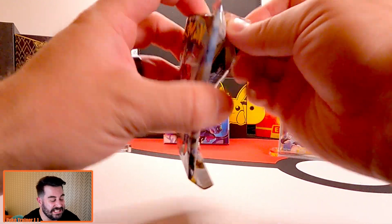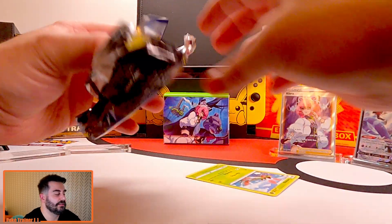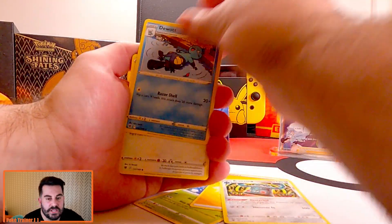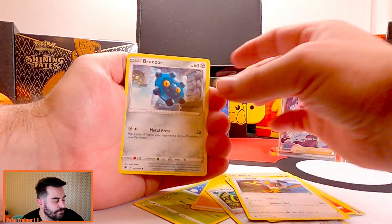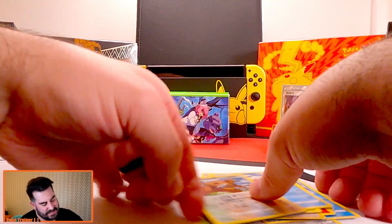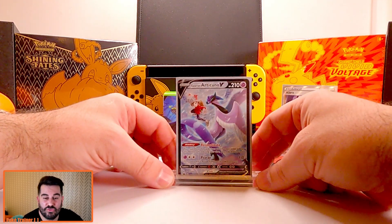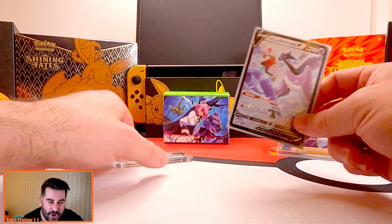Last pack guys, we need some magic. Bronzong, a Duat, a Rufflet, a Ponyta, a Chatot, a Bronzor, a Rallet, a Reverse Holo Ursa Ring, and wow guys — nothing. Well, I'm not going to lie. I'm pretty let down. Because the best thing we've got was this — seven packs, and we pulled a Trainer Gallery Articuno V. Now don't get me wrong, I love this card, but wow, what a kick in the pants.